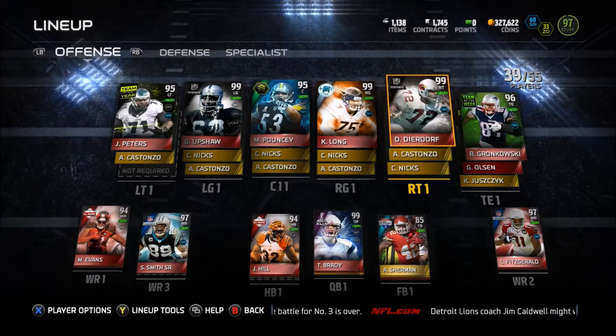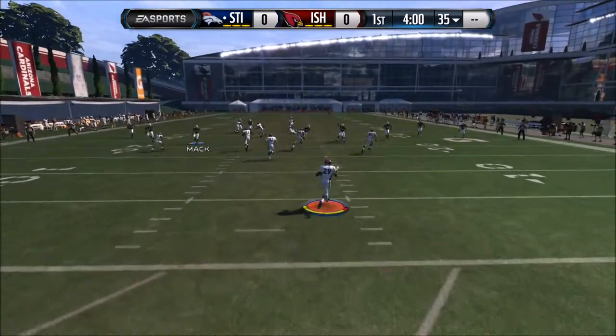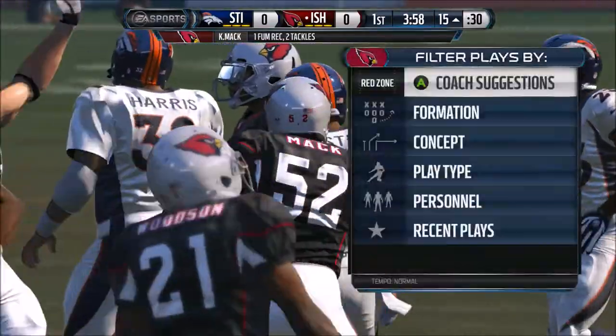You can see these are some of the big nasties I got up there blocking. I picked up Kyle Long, I've got the Upshot 99, I got the Deerdorf 99, so by all means we should be strong on the line.